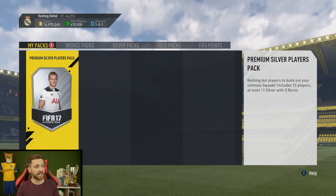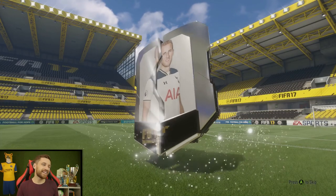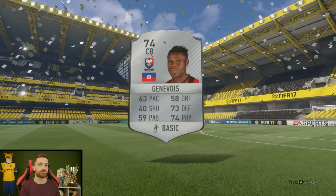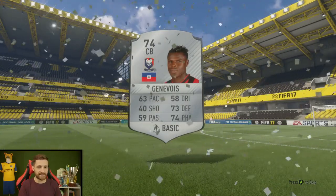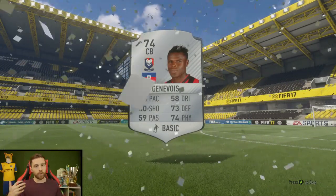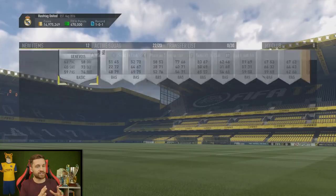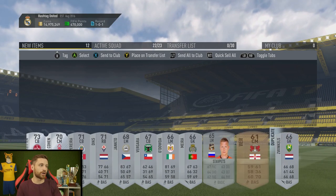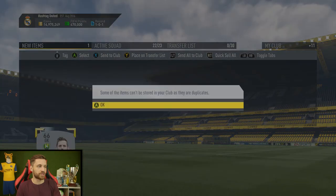We get our challenge reward — a premium silver players pack. You've really got to toss up whether the reward is worth it, because if you're putting in good rare players worth maybe six or seven hundred coins minimum on quick sale, more on the market, you might not want to do the challenge. It depends how good the reward is. If you get the whole collection of challenges done, the big reward can be quite tasty. Didn't get really anyone good in that silver pack — they're all likely to go in a future squad building challenge.